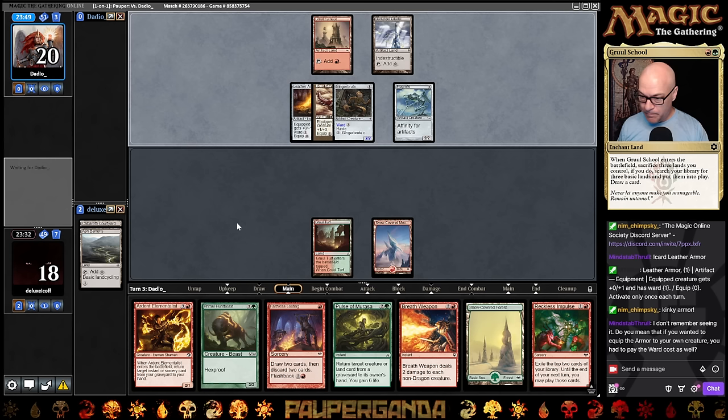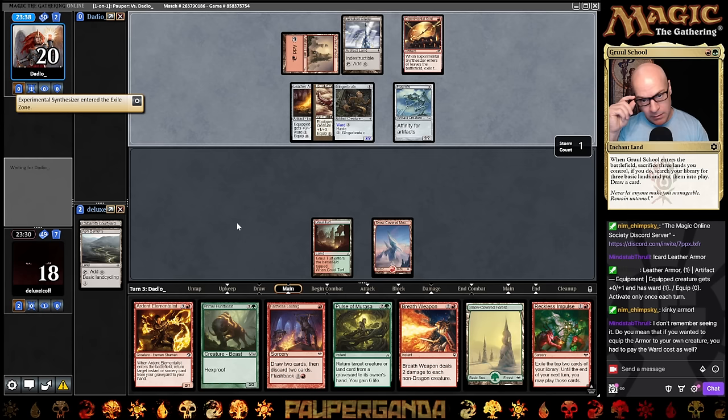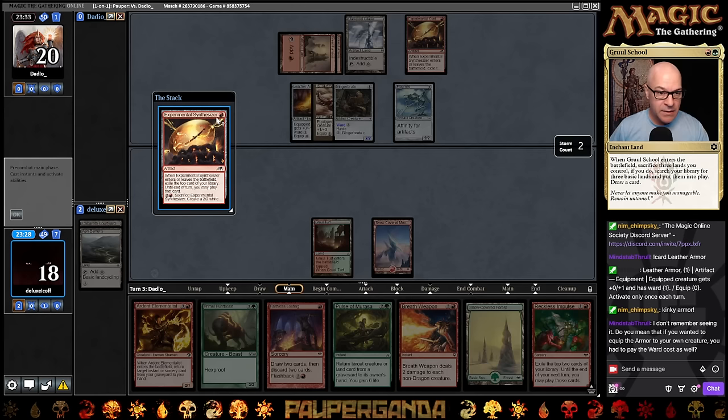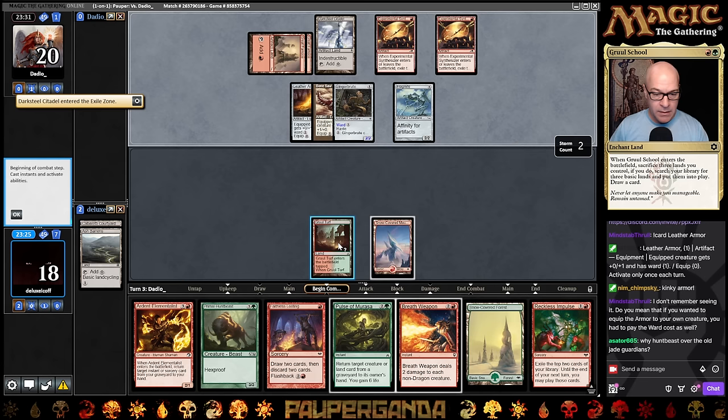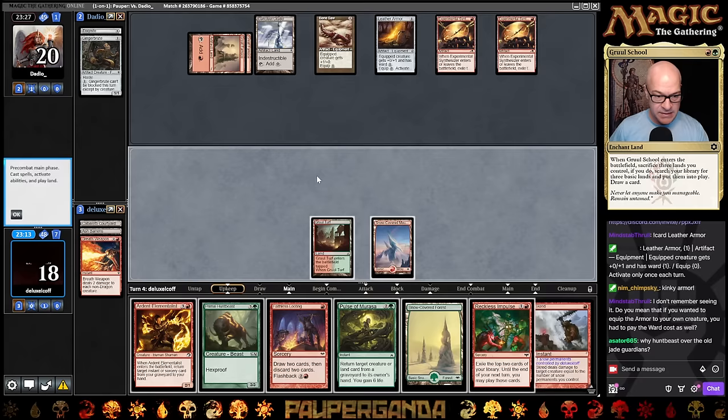We had a Leather Armor build on our creatures, and so many times they would bolt it — they had the mana for it and weren't able to pull it off. Good time for Breath Weapon. I know the Jade Guardians — I used to run those because there are times when I'd have all four and could choose to put counters on them, since they count as Merfolk. But that happens so rarely that I gave the art the nod instead. We'll just hide behind our Hunt Beast here.